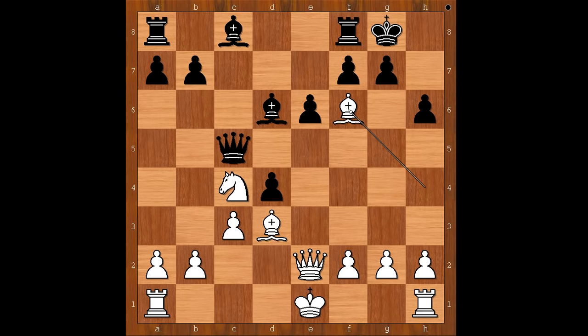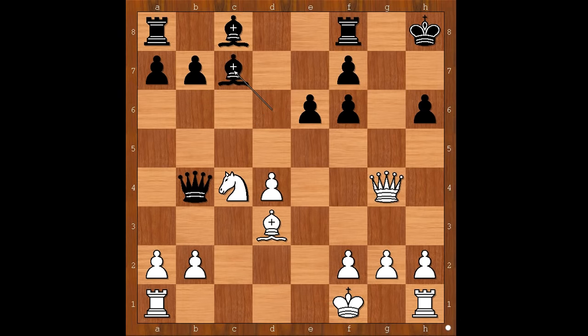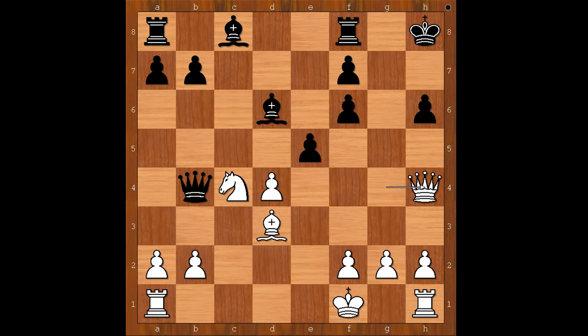Pawn takes bishop on f6. Queen to g4 check. King to h8. Cxd4, attacking the queen. Queen to b4 check. King to f1 — Ian was not planning to castle kingside anyway. Bishop to c7, placing the bishop on a safe square. If something like e5, attacking the white queen, then queen to h4, threatening queen takes pawn on h6. After king to g7, check.